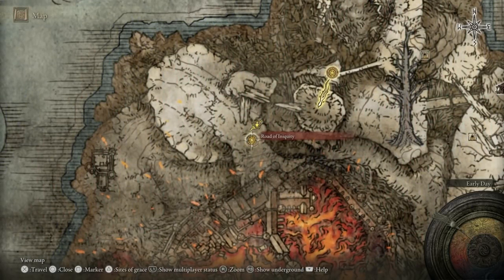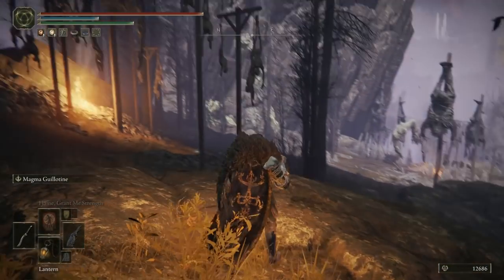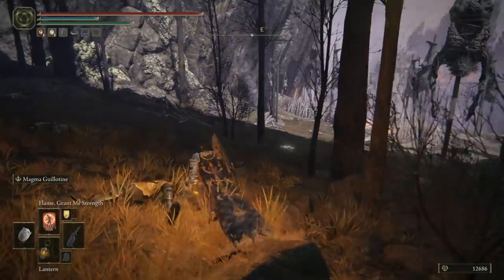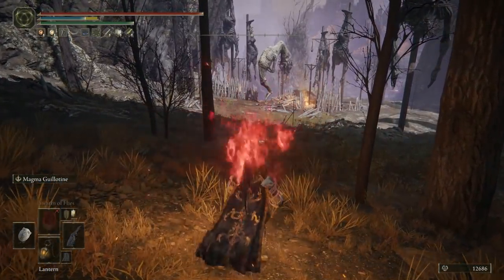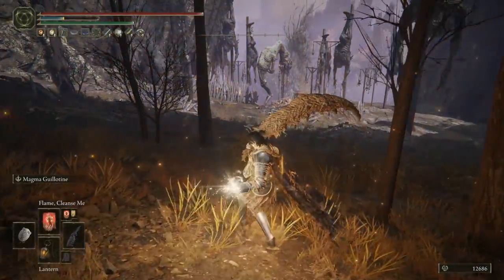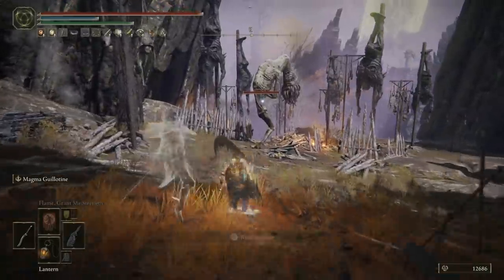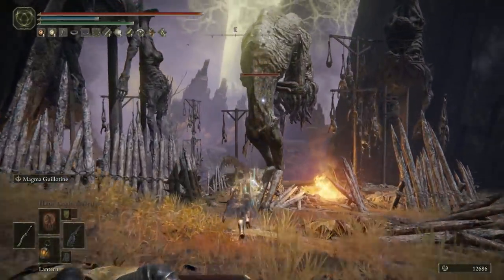Good morning, good afternoon and good evening. Wherever you are and whatever you're doing, I hope you're having a fantastic day. On today's episode of the things you may have missed in Elden Ring, we're back with more Mount Gelmir. Today is going to consist of an absolute ton of caves with some incredible loot and we'll be unlocking the entrance for Volcano Manor ready for the next video.